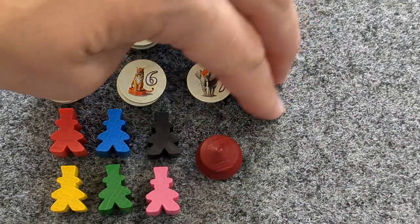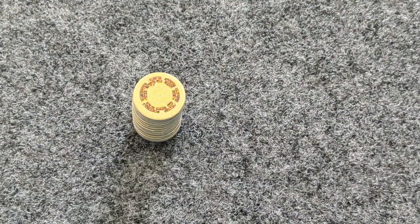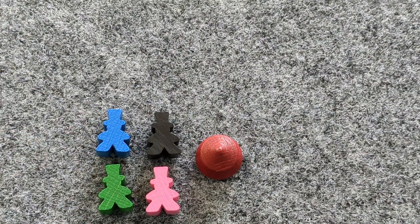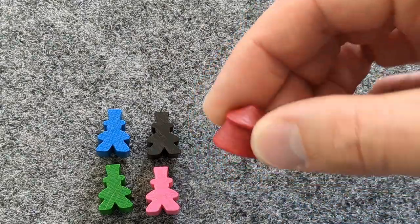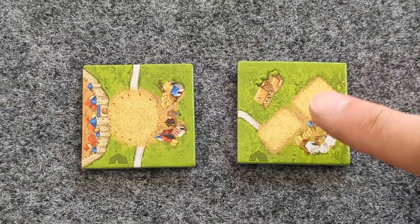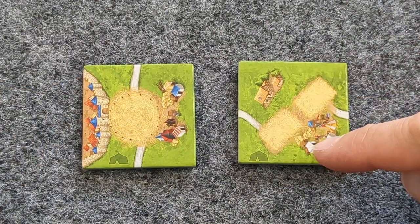Take the 16 Animal Tokens, shuffle them, and place them in a face-down stack. Each player takes a Ringmaster in their color and adds it to their supply. Then take the Big Top and place it near the Animal Tokens, Circus and Acrobat Spaces, Roads, and Separate Fields.